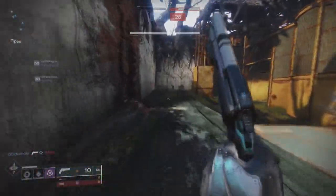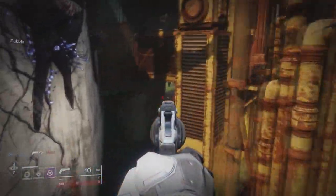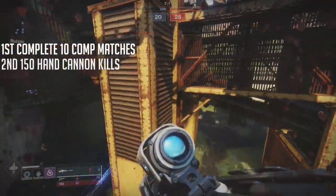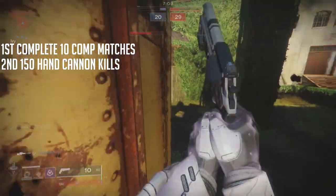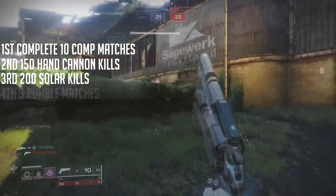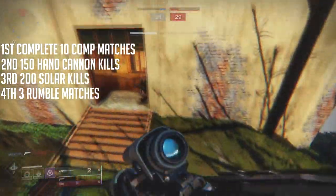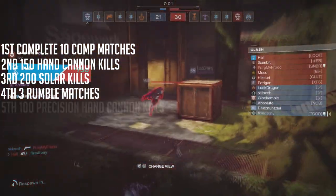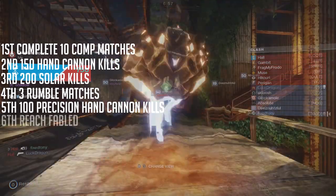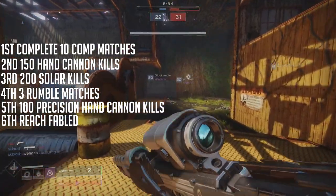Let's see how you get this gun. The first step is to complete 10 comp matches, second is to get 150 hand cannon kills in comp, third is to get 200 solar kills in comp, fourth is to complete 3 rumble matches, fifth is to get 100 precision hand cannon kills in comp, and the last step is to reach Fabled in comp.